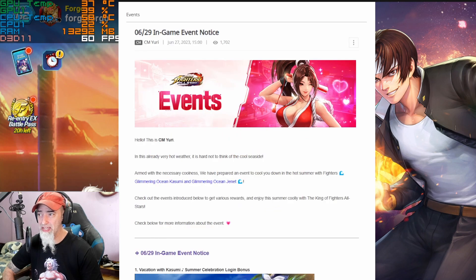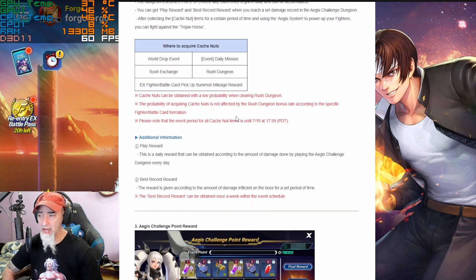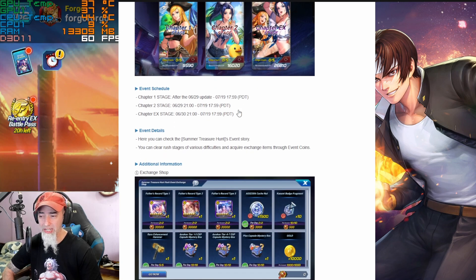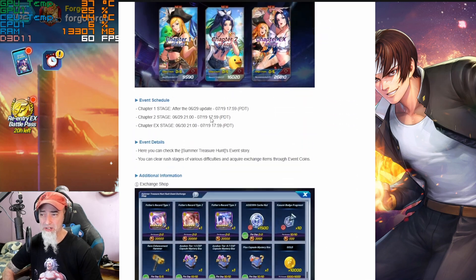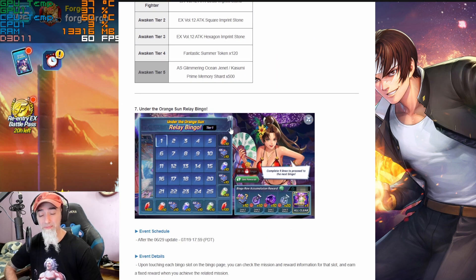Then we have the end-game event notice — we're going to have a login event, and then the carnival where we can acquire an EX generic memory. We have the rush dungeon, which has really nice artwork, and then the rush dungeon set that we're going to be able to get for free with Kazumi on it — that's actually really, really good. We also have a tower.